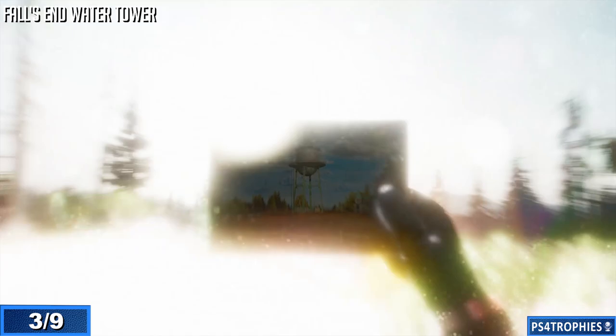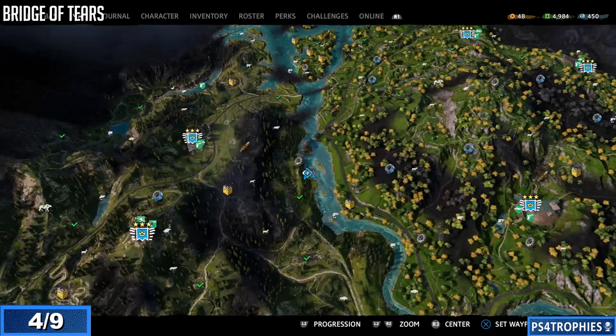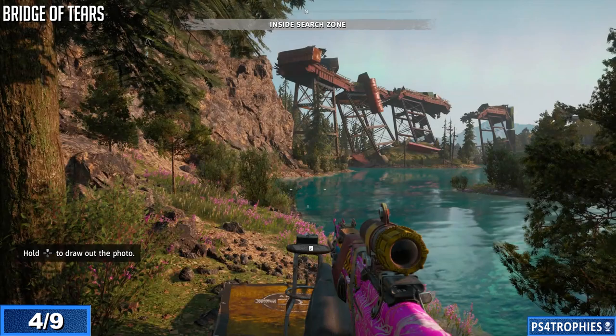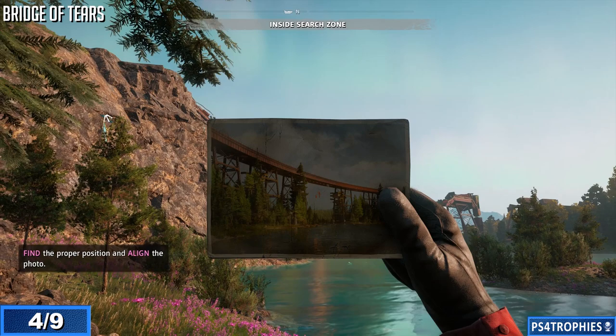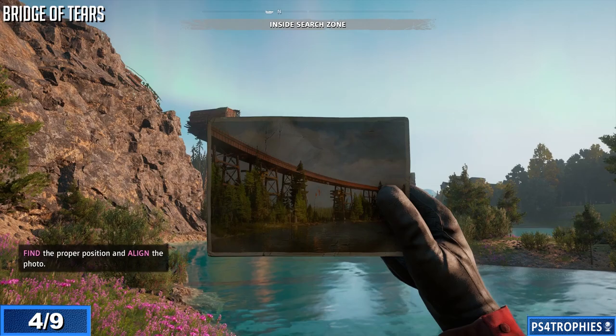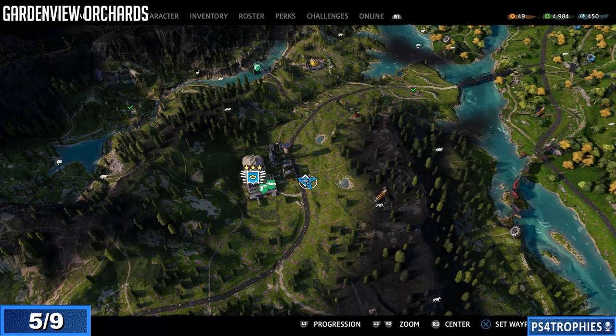Let's go take a look at Bridge of Tears, kind of in the middle of the map. We're going to be taking a look at the bridge before and after — that's what it looks like now. Holding up the photograph, I had a little difficulty getting this to line up — maybe I was still holding up on the d-pad, I'm not entirely sure. A few seconds later I was able to get it to line up, and of course got attacked by a wild animal at the same time.